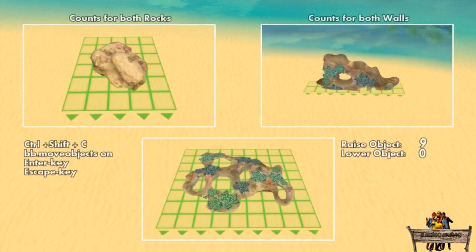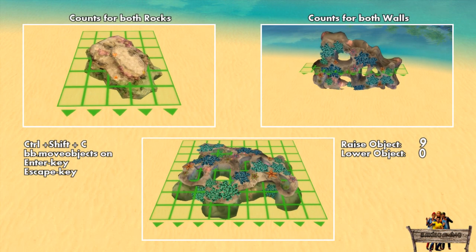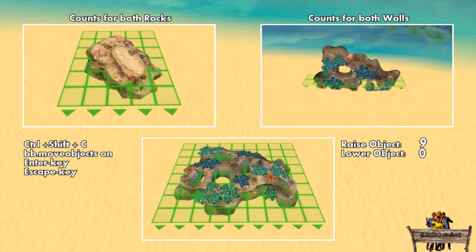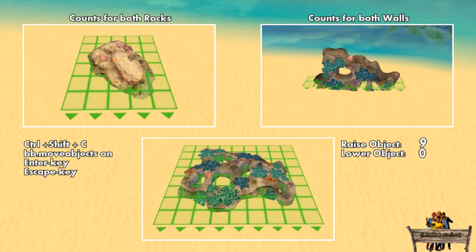Now let's take a look at what the raisable feature means. For all coral reef objects, after you've placed them and activated move objects, you can use the number nine key to raise the objects out of the ground. If you want to lower them, use the zero key.